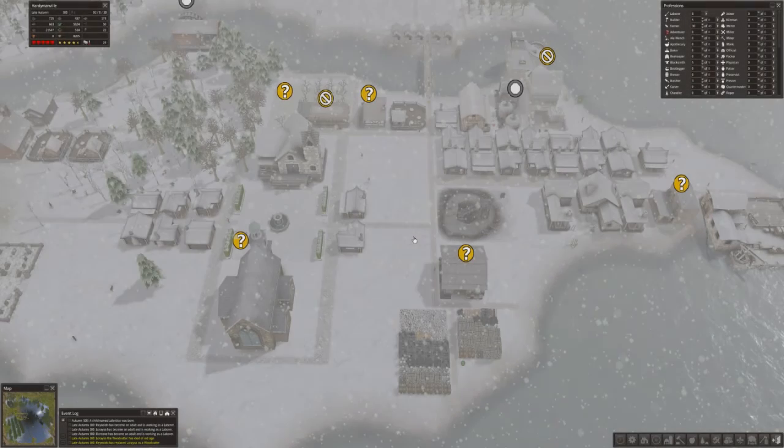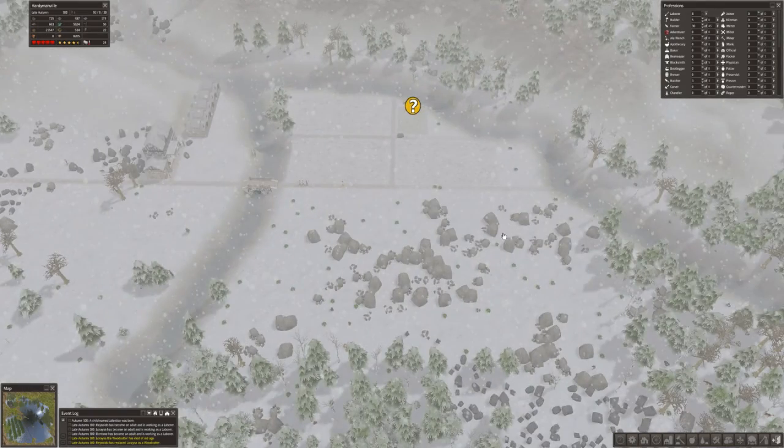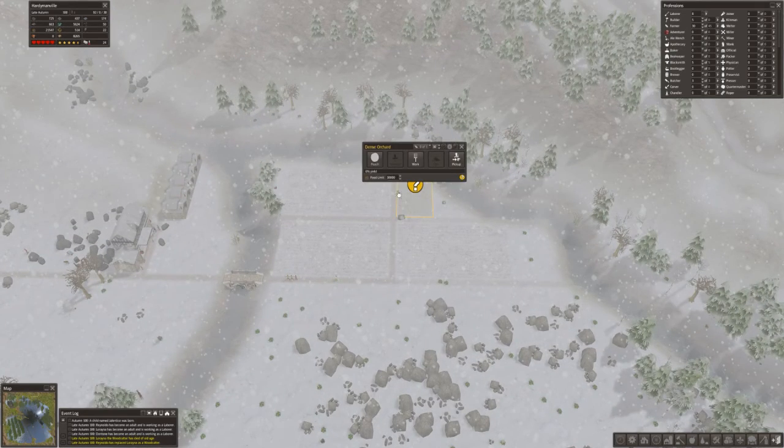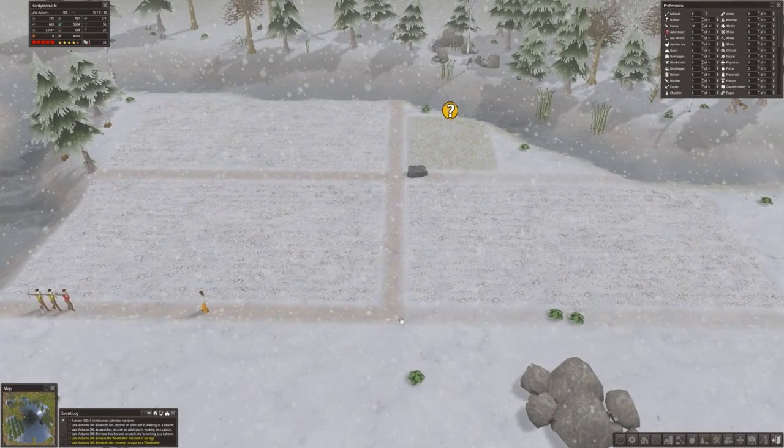Welcome back everyone, Hardyman here for another episode of modded Banished. Last episode we started clearing out this area that we're going to have for our farming, orchard, and agricultural hub type area. We put down this dense orchard for peaches, another crop field, and put out the roads. They haven't actually built these yet - they're not the same vibrant brownish color as the other ones.